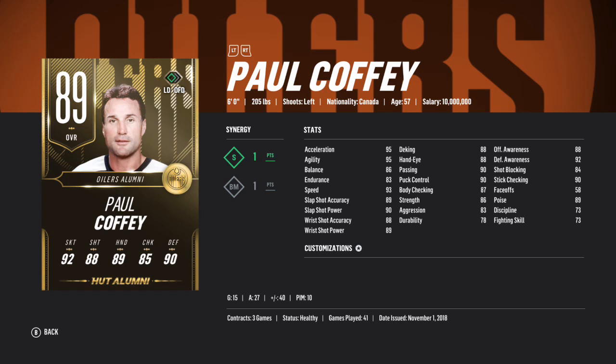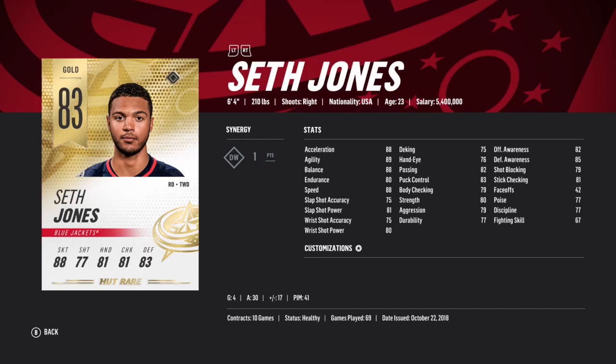Number three: defensemen. I went deep on defense, using PK Subban and 89 Paul Coffey. Defense is my one priority and Subban is a stud defensively with some offensive ability as well. Paul Coffey might be the best card in the game altogether, with max speed after boosts, 89 slapshot accuracy, 90 slapshot power, 88 wrist shot accuracy, and 89 wrist shot power, as well as extremely high awareness and ability to body check and stick check.